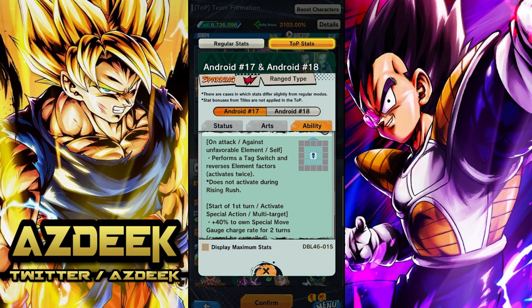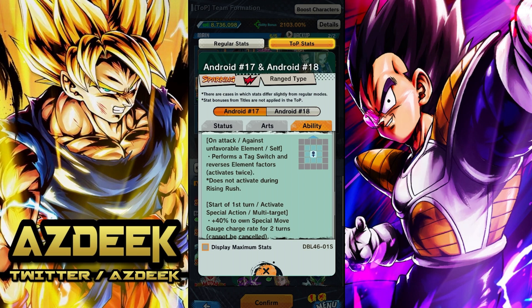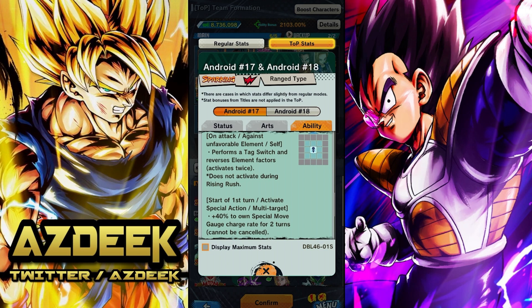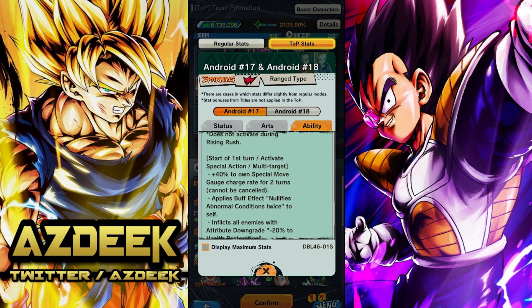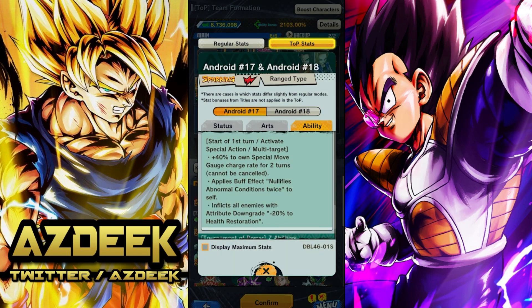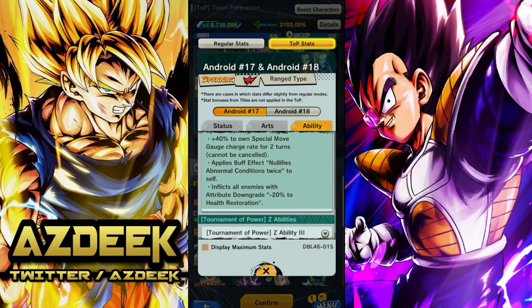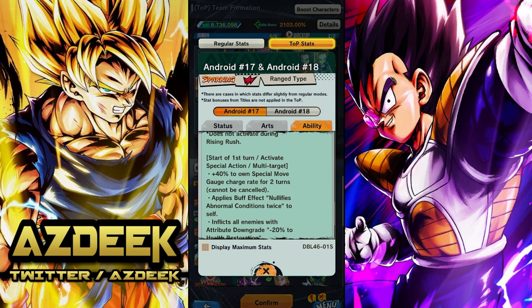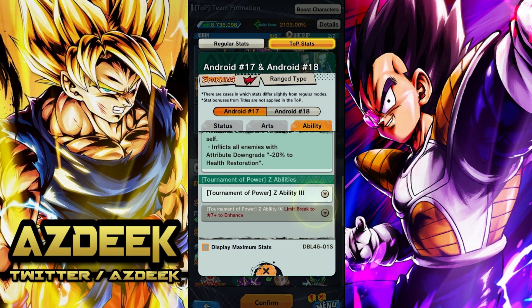Their second ability is on attack against an unfavorable element: perform a tag switch and reverse element factors. This is always a strong ability — that's why Goku and Vegeta were so popular. At the start of the first turn, activates special action multi-target, plus 40% to own special move gauge charge rate. They also apply nullify abnormal conditions twice to self, and inflict all enemies with attribute downgrade minus 20% to health restoration. That's going to be absolutely awful to fight against. They're going to stop your healing — all enemies.